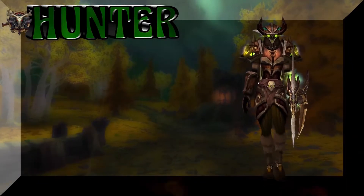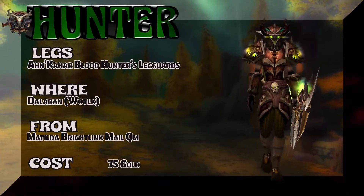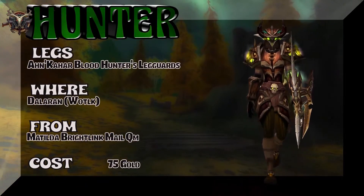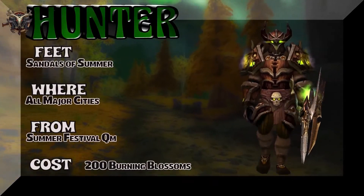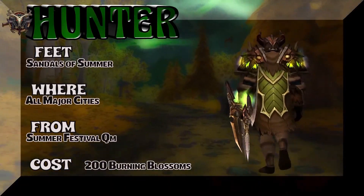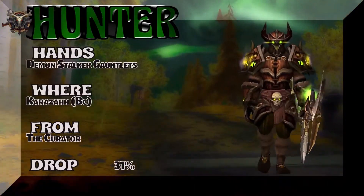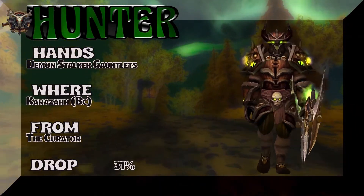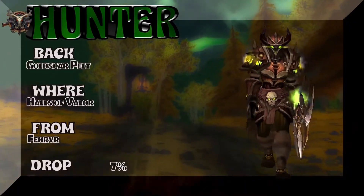Bringing you back to Wrath of the Lich King — you can buy the legs in Dalaran, also 75 gold for that old tier set originally from Icecrown; you could farm it there as well. The feet — Sandals of Summer — from all major cities' Summer Festival quartermaster for 200 Burning Blossoms; they really work with this set. The hands — Demon Stalker Gauntlets — from Karazhan, BC; the Curator, 31% on the drop rate.